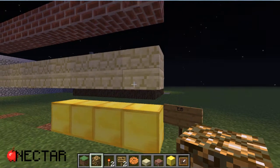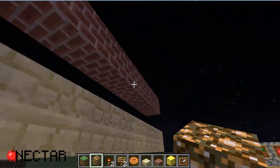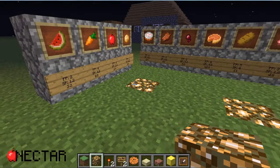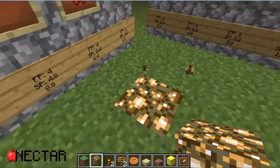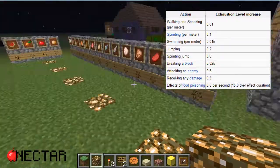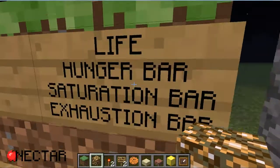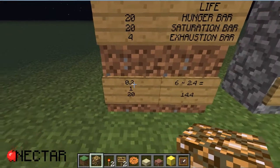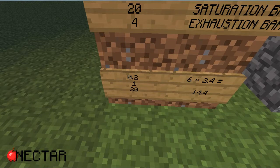Half of a meat bunch is equal to one point of the hunger bar. And in here we are going to have our hunger bar. Every action has some sort of point in the exhaustion. For example, destroying blocks, jumping, sprinting, or walking would cause our exhaustion bar to go down. Every jump takes 0.2 exhaustion points, so it means to take out one point we will need twenty jumps.